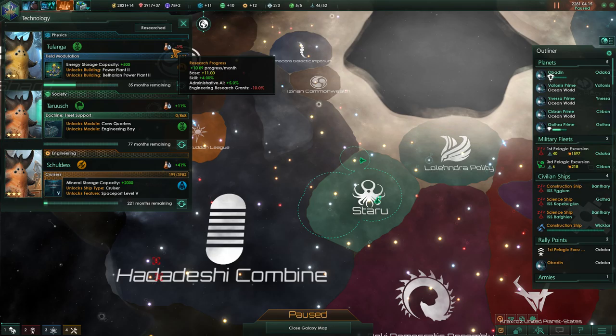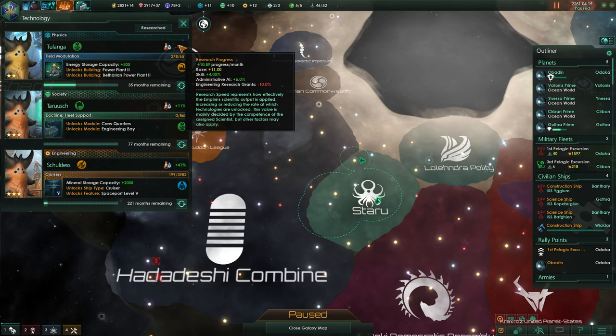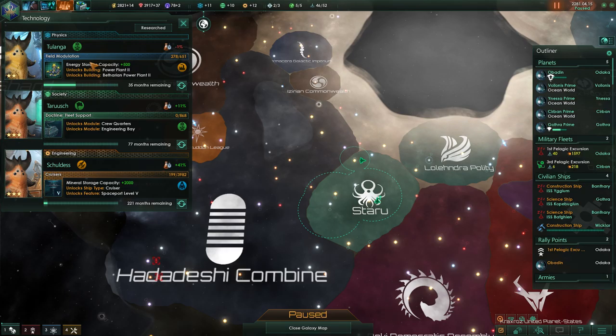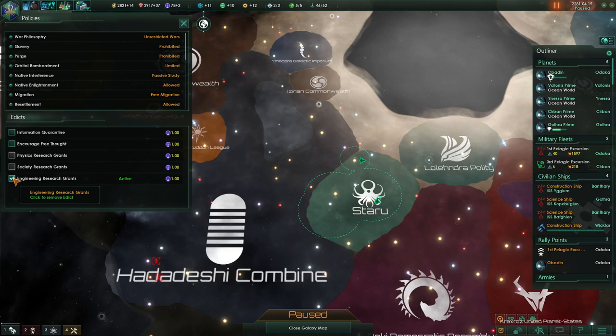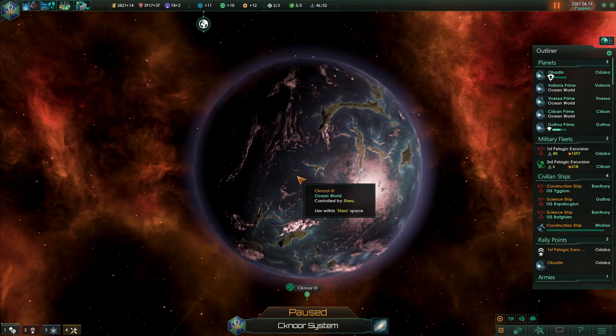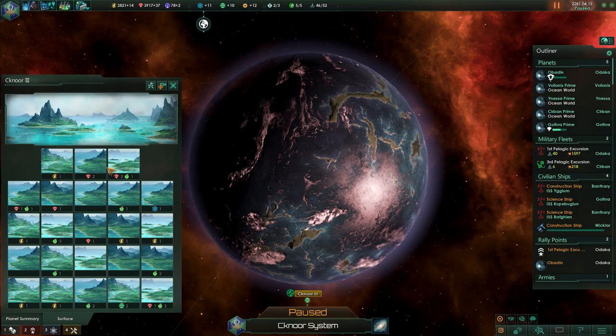Why is that now in the negative? Research grant plus 30 — so I can remove the engineering edict and give it to physics. I'm gonna do that. How are we looking now? Barely above — barely above. That's a cruiser in space. Terraforming — we now have a nice ocean world. What's the surface look like? Beautiful, look at that.